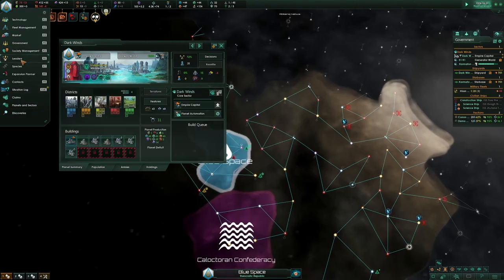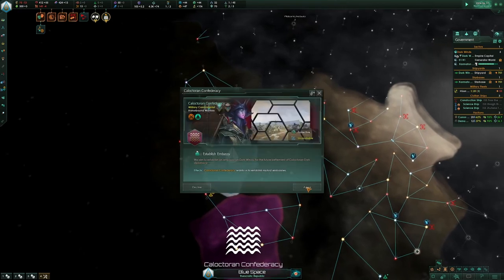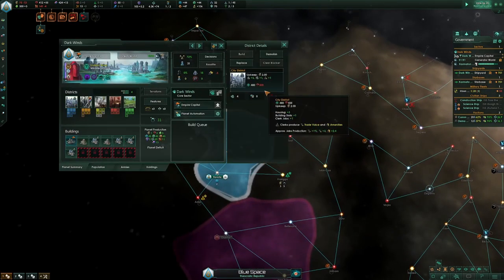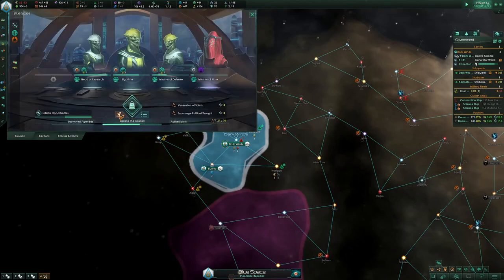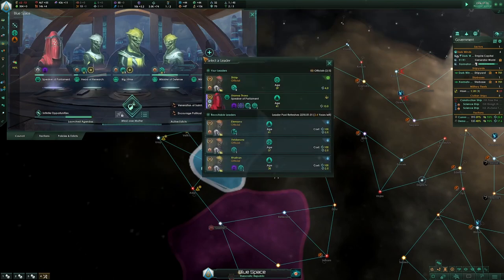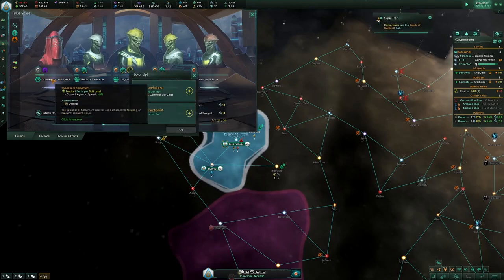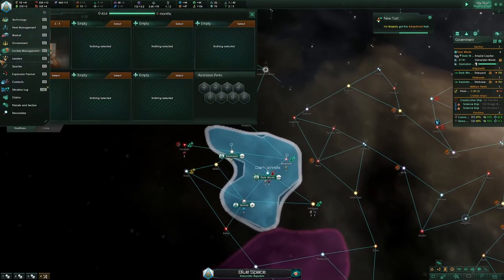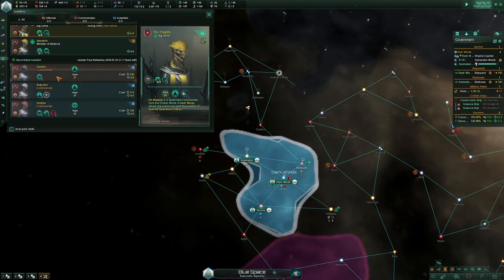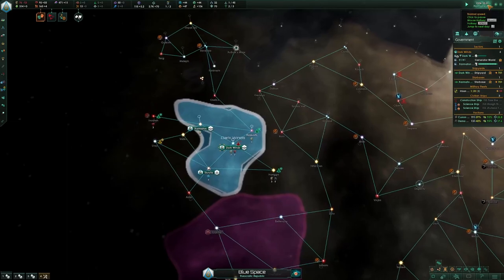Going to civilian economy now. Generally this is when you want to do it, then go Mind Over Matter. I'm putting the Shroud Walker on Speaker of Parliament because he can give more council agenda speed. I'm actually going to wait until year 10 and then hire a commander.